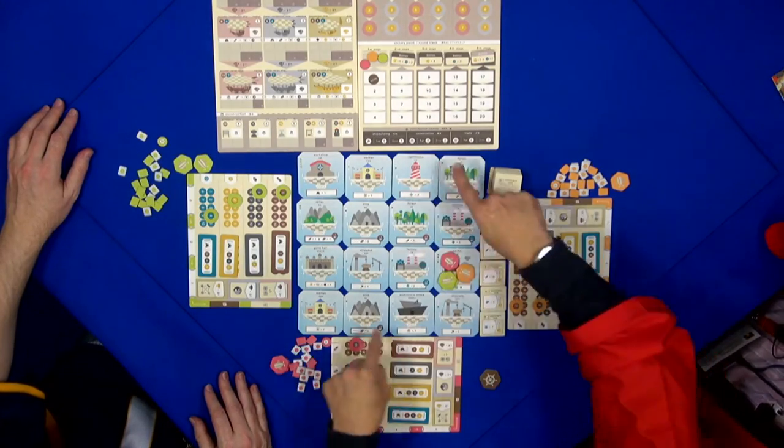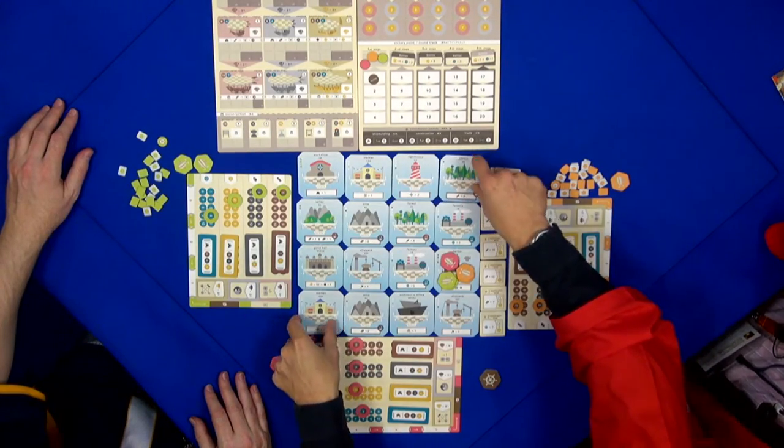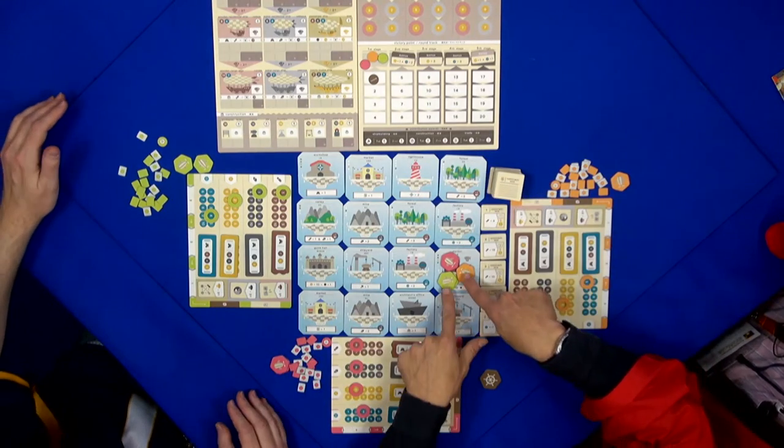This is the play board. It is randomized at the start. You have various floating things here — the lighthouse, the forest, the shipyard — and here are your tokens.